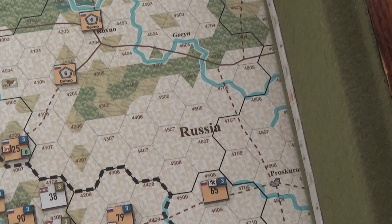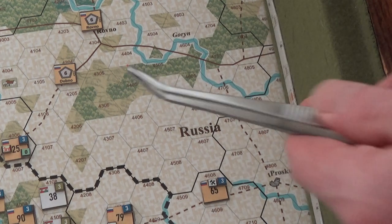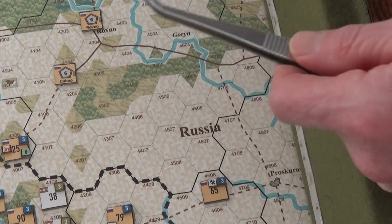New rail lines cannot be constructed crossing the following terrain: major rivers, alpine mountain, wooded rough, and swamp. Newly constructed rail lines are single track, and only France, Russia, Austria-Hungary, and Germany are allowed to convert single track to double track. Only the Germans can do two hex sides at a time; everyone else can only do one at a time.